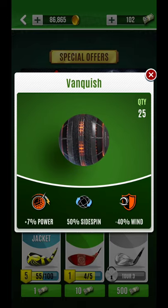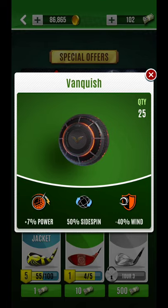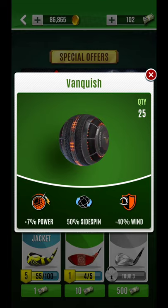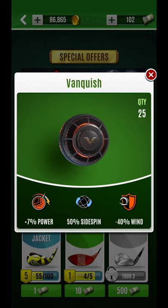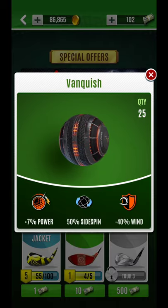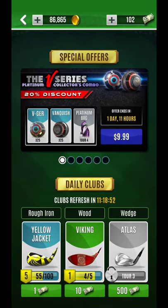And similarly with this one, this is also a great all-around ball. It has a lot of side spin capability. That extra wind reduction makes it more of a headwind ball. So the V'ger is going to be your tailwind ball, but this is going to be a great power option for headwinds and sidewinds — just really a good all-around multipurpose ball.